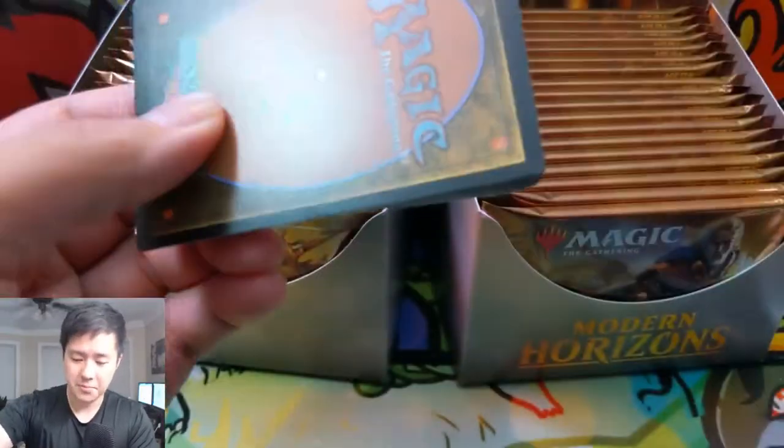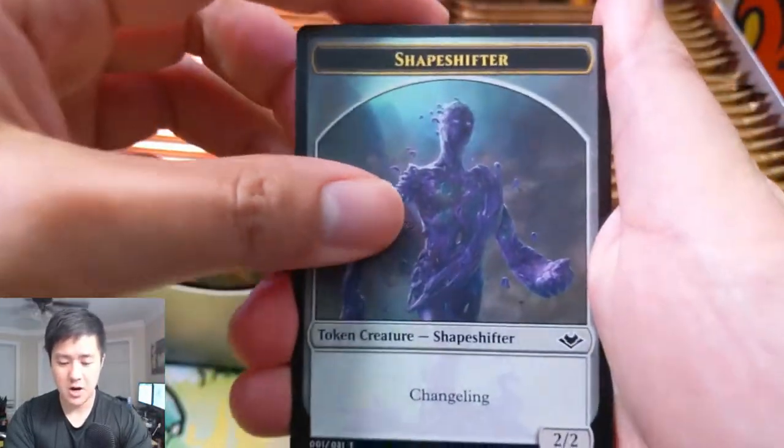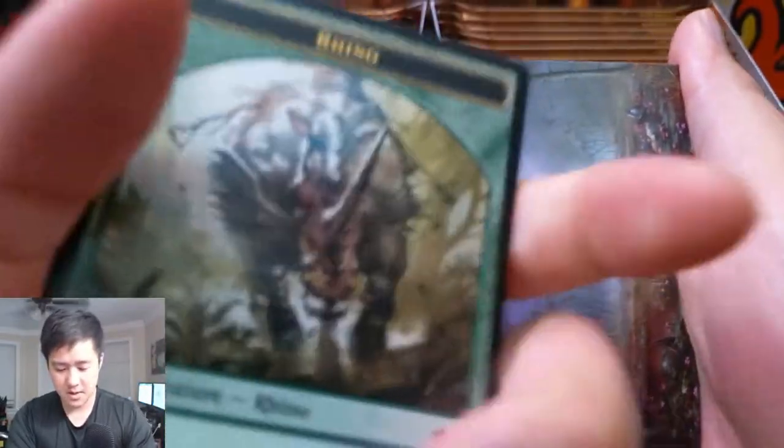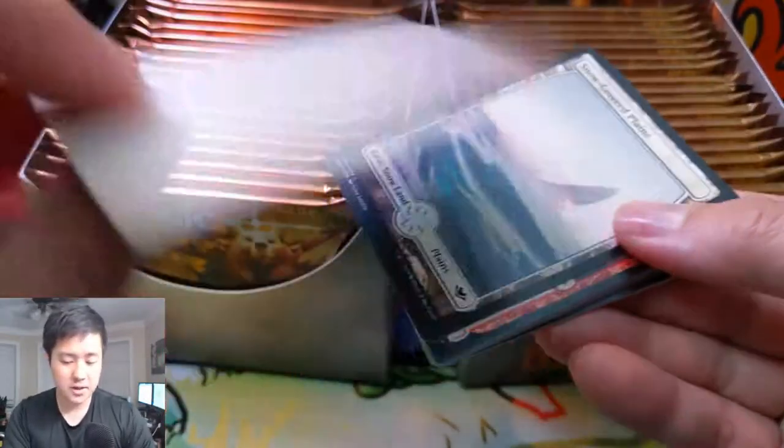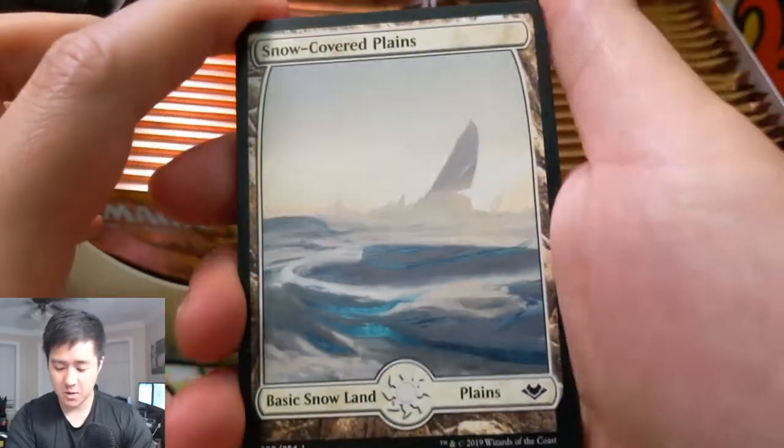So this set — according to some sources — has an EV of like $240, which I kind of doubt, but it does seem like it's still pretty high. You can get this set starting around $200, but I found them cheaper. I'll put a link in the description — Token Drop has them for $182 actually. Each pack does come with a snow-covered full-art land, which is really nice.